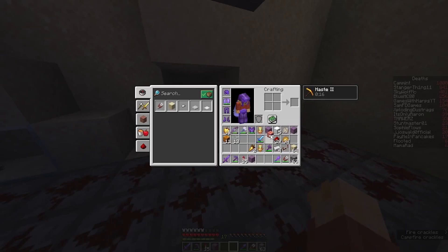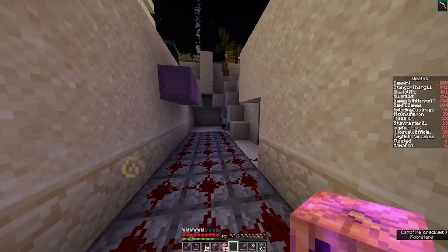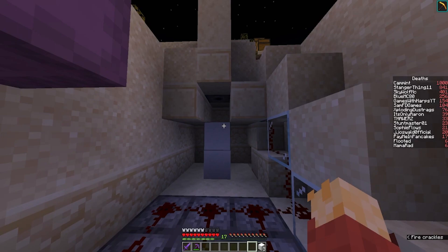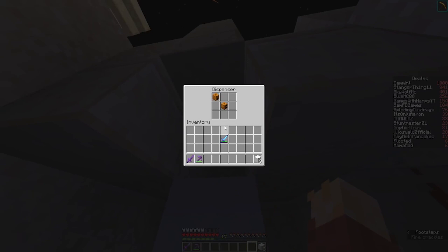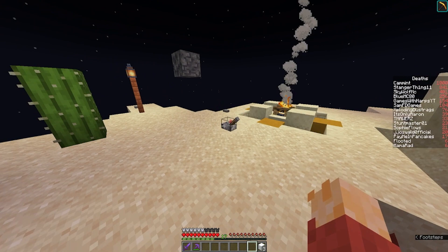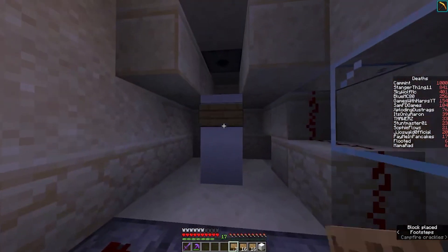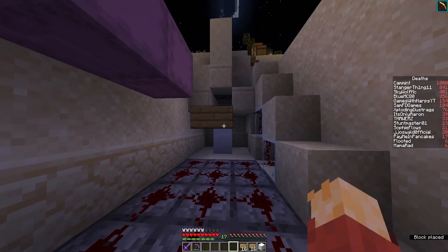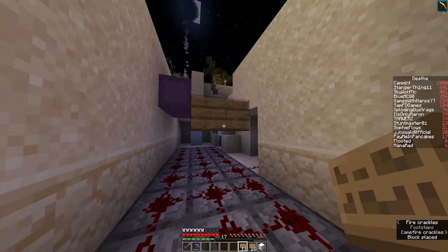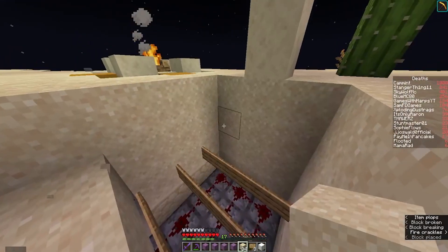All right, now we just got to finish up the trap. We are going to put in some Curse of Binding Pumpkins — two in every dispenser. After that, we're just building a snow golem. This dispenser on top is going to place a pumpkin on top of the snow golem, which will spawn it, and that will break a bunch of wooden signs. I tested it and it works. Now we're placing a bunch of wooden signs on top of one of the blocks of the snow golem, and once we place down all the signs, we place sand on top, and the trap is done.